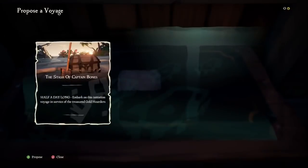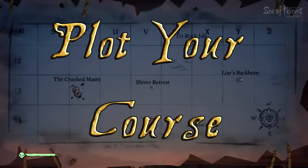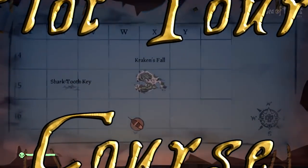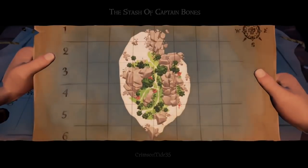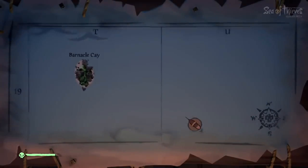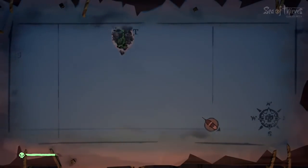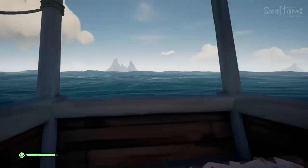Now once on your ship, all you gotta do is vote for a voyage, and since you're solo, you're the only vote that matters. Once you have an actual voyage, you can go and take a look at your big charter map and figure out where you gotta go. If it's a riddle, it'll tell you the name. If it's an X marks the spot map, you just gotta look for the shape of the island. Then figure out your bearing from where you are to where you're headed.